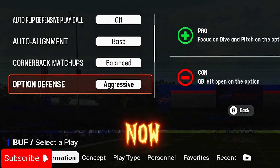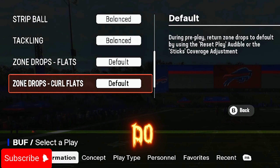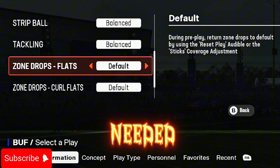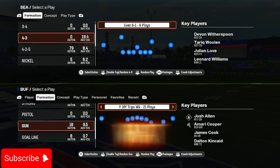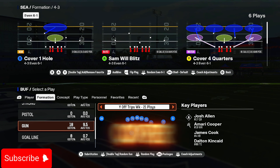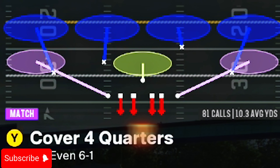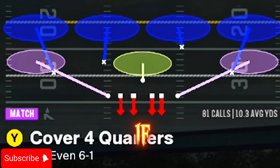In today's video I'm going to be going over one of the best glitchy defensive schemes right now in Madden 25. This defensive scheme works for MUT, stops the run, stops the pass — whatever you need to stop, this defense will do it.